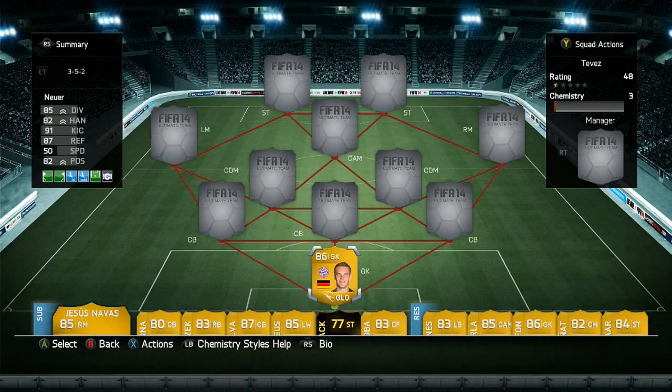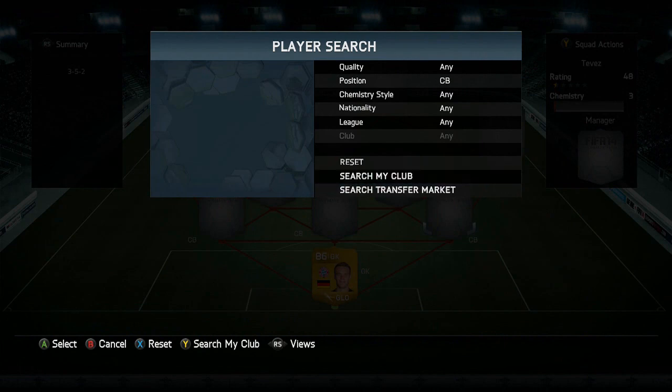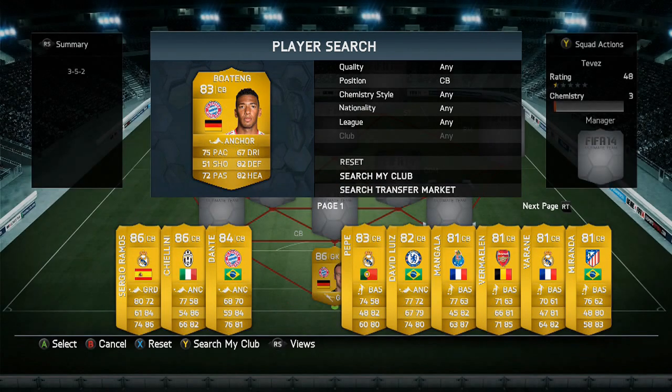Starting off in goal, we have the best keeper in the game for me and it is Manuel Neuer - the German tank, proper safe hands on this guy. In center back then we have our first upgraded player - you already know it is his teammate, it is Jerome Boateng.